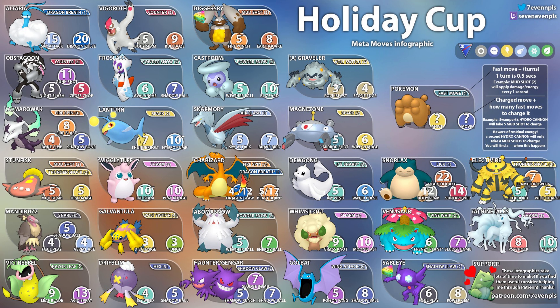And then we have Alolan Ninetales with Charm — eight Charms to get to Psyshock and ten to get to Ice Beam. That's the infographic by Seven Evan — definitely go ahead and give him a follow. He's an amazing content creator and streamer, and you can support him too. Anyway, that's going to be it for this one — I will see you in the next video. I hope you all have a good day, thanks for watching!